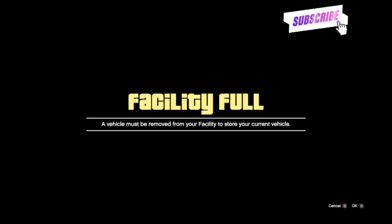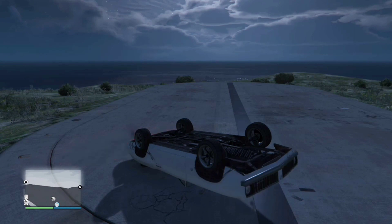Now that you've done that and got glitched out, make sure you make your way down to your facility. Get out one of your personal cars from a different garage or a street vehicle, and take it onto your facility where it says your facility is full. Make sure your facility is full with donor cars that you're going to get rid of, and then make your friend flip you over with a phantom wedge, bobcat, anything like that.